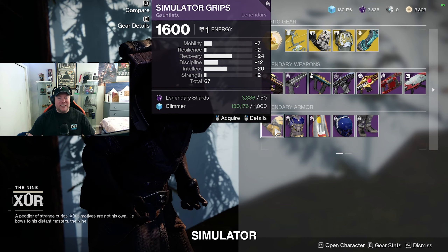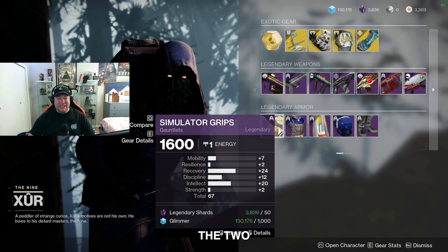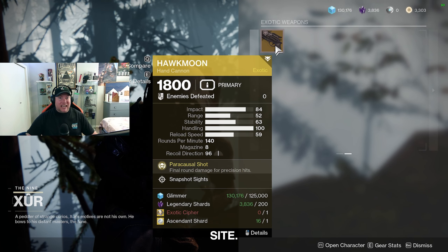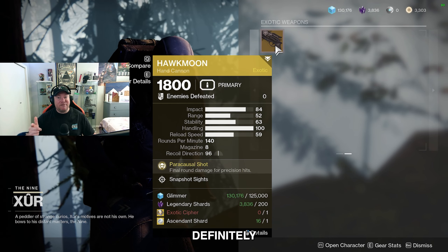We've got the Simulator armor set for the Hunter this week, and the two pieces I would be pointing out are the gauntlets and the helmet. Moving over to the Hawkmoon, we're rolling with Snapshot Sights — so if you guys are looking for that PvP roll for the Hawkmoon, I would definitely be picking this up.